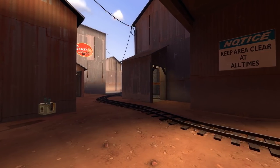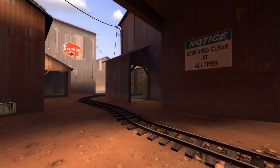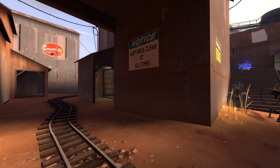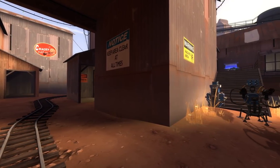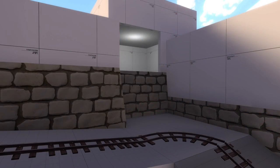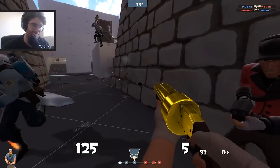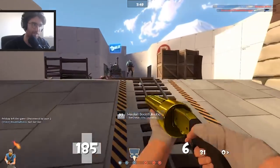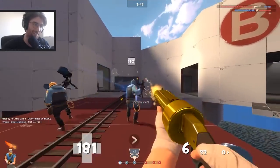Another problem was that Blue didn't really have a forward base. On other payload maps there's usually a decent place between spawn and the last point for Blue to hold so they aren't pushed all the way back, but our map didn't have this. We'd intended the right route to provide that, but it didn't really work — Red was able to push through here super easily. To fix this, we raised this area so Red could only access it by blast jumping, and then slapped a roof on top so Red couldn't bomb Blue as they held the corner. After we made these changes, we started up another playtest, and I was disappointed — something felt off, it just was not fun, and we decided to scrap the whole thing.